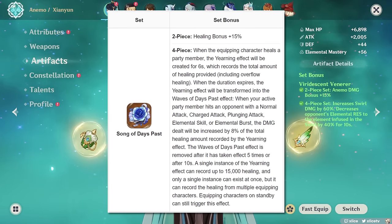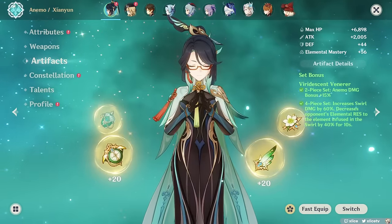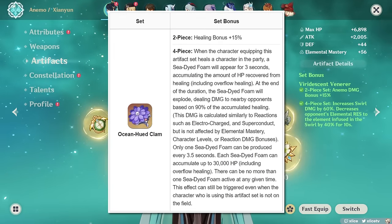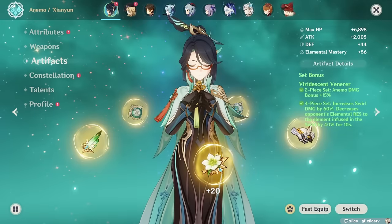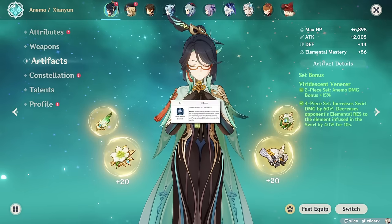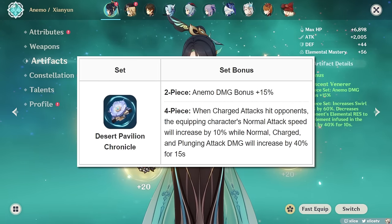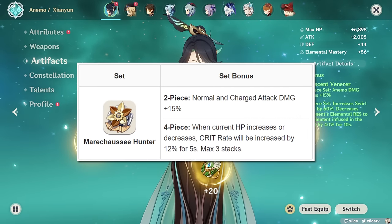Song of Days Past becomes best-in-slot if Xianyun is supporting a character that does not utilize VV resistance shred, which is namely Geo characters. If none of these are viable choices — especially for new players — consider the original sets: 4-piece Noblesse for attack percent, 4-piece Clam set for extra damage from her Bubble Pop, and a 2-piece 2-piece combination involving either attack percent or energy recharge from Emblem. For those running Xianyun as her own DPS, the only universal 4-piece set that benefits plunge damage is 4-piece Desert Pavilion — just make sure you charge attack at the beginning of her rotation for that plunge damage increase for 15 seconds, and the 2-piece also grants 15% Anemo damage bonus. Otherwise, 4-piece Marechaussee Hunter is another set assuming Furina is on your team to constantly drain her HP.